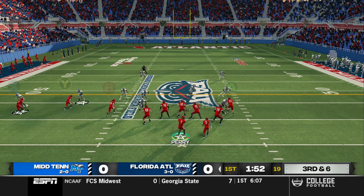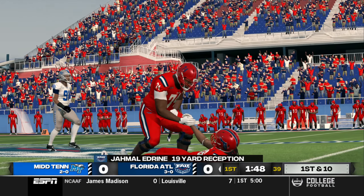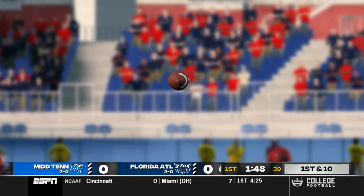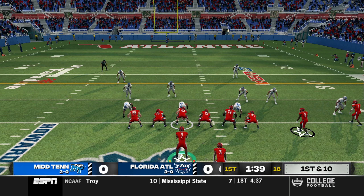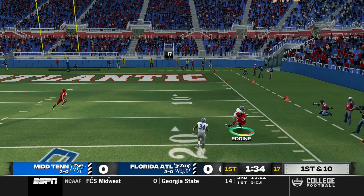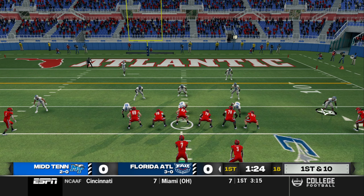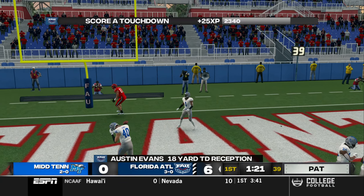Third down and six. There's a snap. Got a receiver open in the middle of the field, and it's complete — 19-yard reception for the first down. He is such a reliable target. You throw it anywhere near him and this guy is going to make a catch. Fresh set of downs inside Middle Tennessee territory. Complete for a 22-yard reception. First and ten, ball inside the red zone. Got the tight end open in the middle of the field — it's going to be a touchdown, FAU.